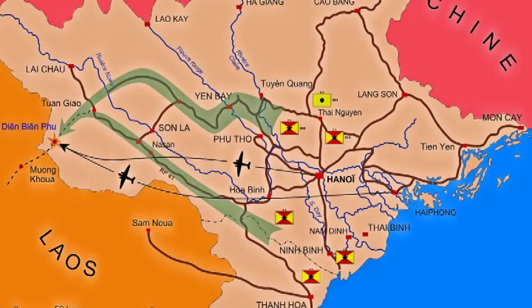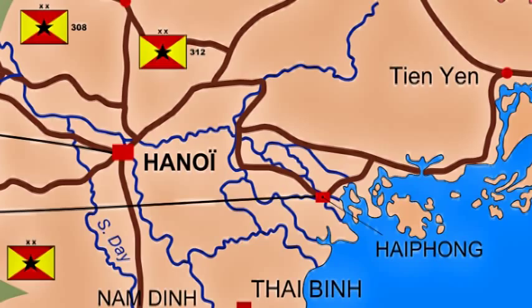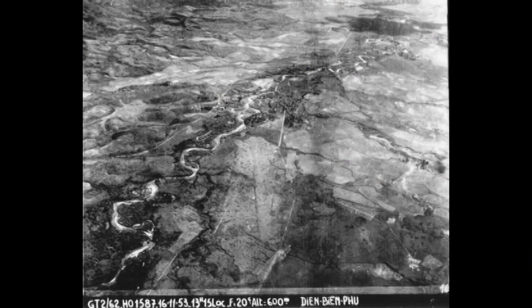The most important thing about the battle itself was that it was a siege. The French had been unsuccessful in trying to encircle and destroy large numbers of Viet Minh troops in the Red River Delta because terrain and battlefield intelligence had always thwarted them. So the French decided to establish a fortified position in the wilderness near the Laotian border, supply it by air, and essentially let the Viet Minh come to them — finally a conventional fight where the French could bring their superior firepower to bear.